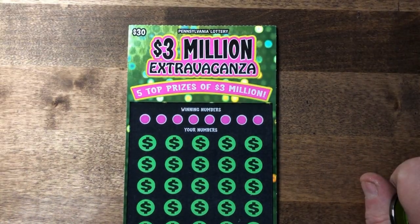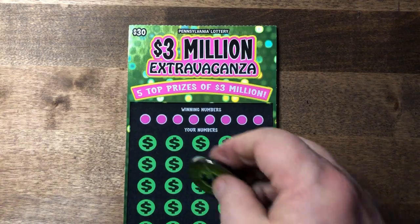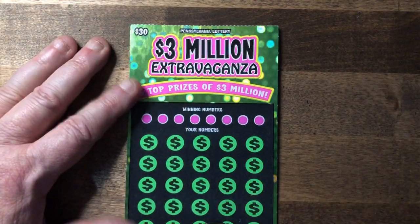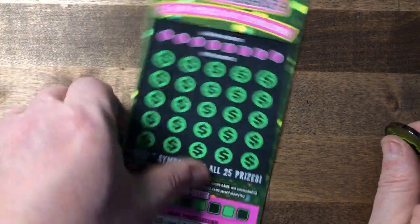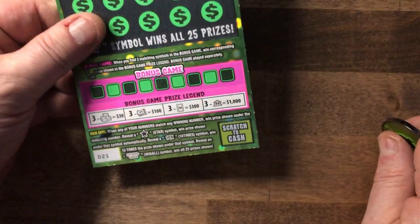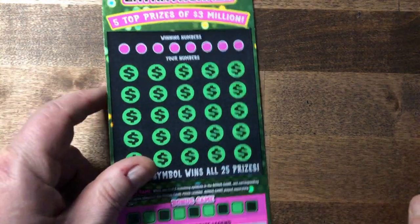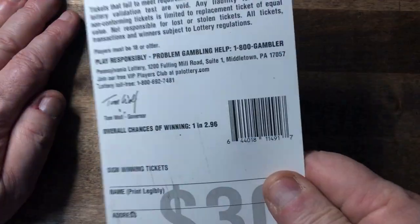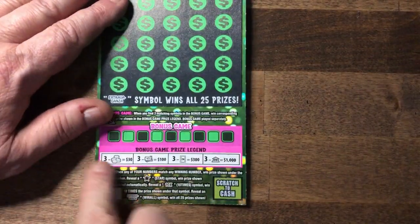Hey guys, welcome back! I've got a single $3 million extravaganza ticket, so let's see how we do. We're going to drag out this coin and rub it over to see if we can pull any money out of ticket number 21. We're looking for the star symbol, the 10x, and the extravaganza for the win — all odds are 1 in 2.96.